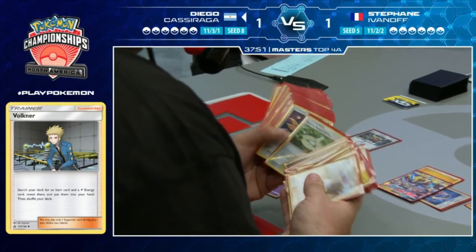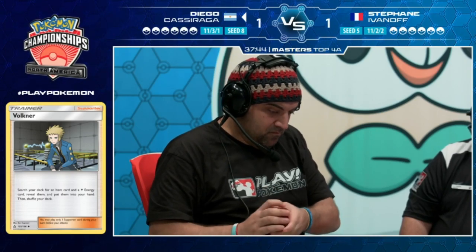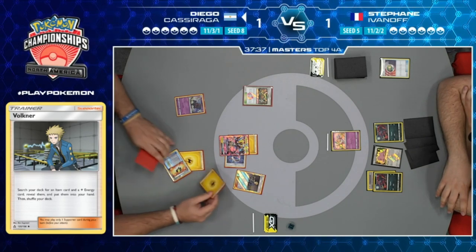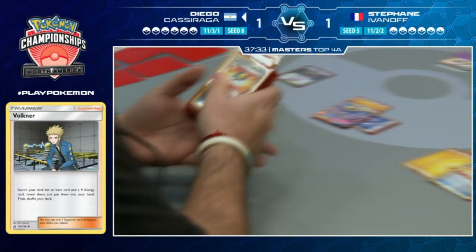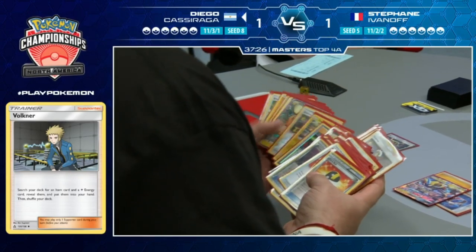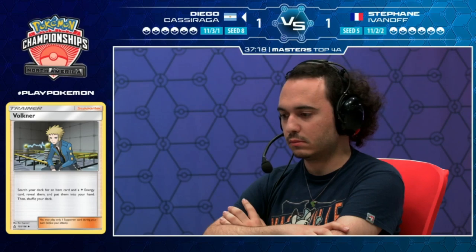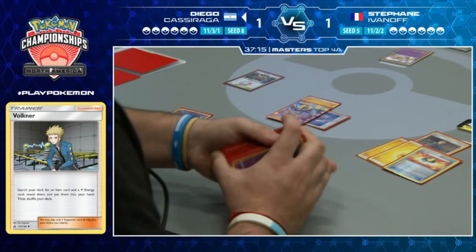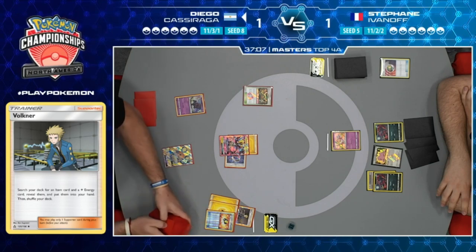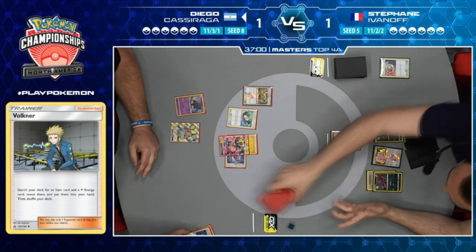If Diego's going for Dedenne, I like Electromagnetic Radar over Ultra Ball because you can use Ultra Ball later in the game. But we see Ultra Ball discarding double Lightning - Diego going over every card in his options. If he went for the Dedenne play, he should have grabbed Electromagnetic Radar. But there goes Dedenne!